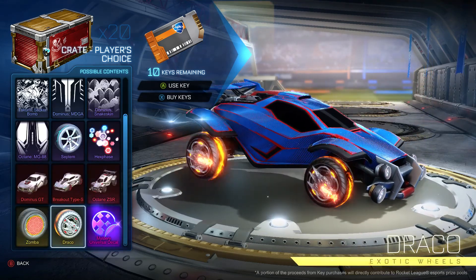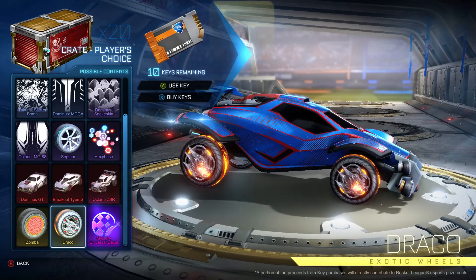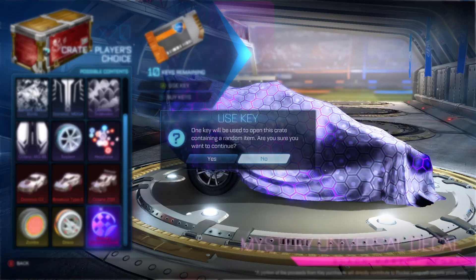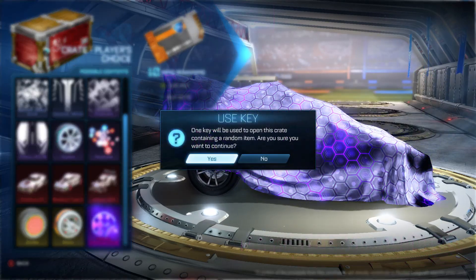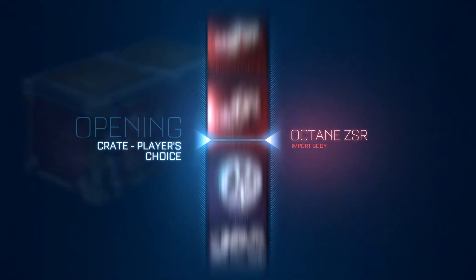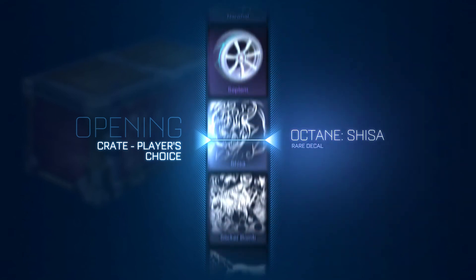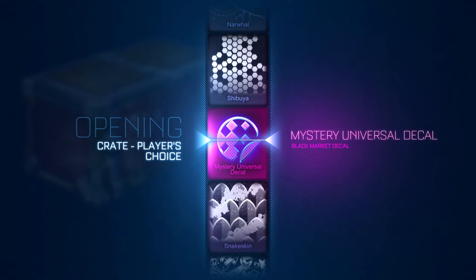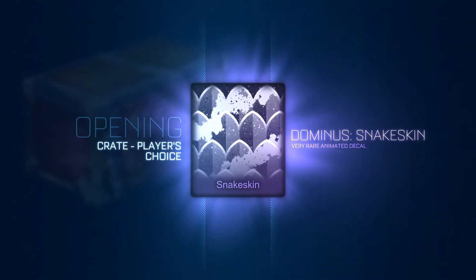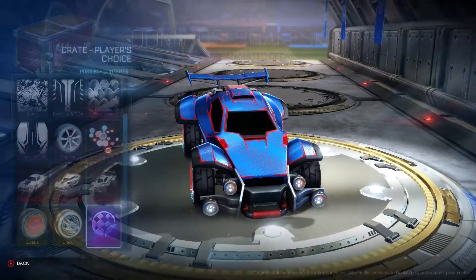I've seen a couple people use Shisha. If we get white painted Dracos, I'm going to scream, so just be careful there. We're hoping for Hex on the decal, so let's get right into it and use our first key. Here we go. Oh, it starts on Dracos - please get something good. What is it? It's a decal. Oh no. So close. Dominus Snakeskin - people love Snakeskin, so that's good trading material.